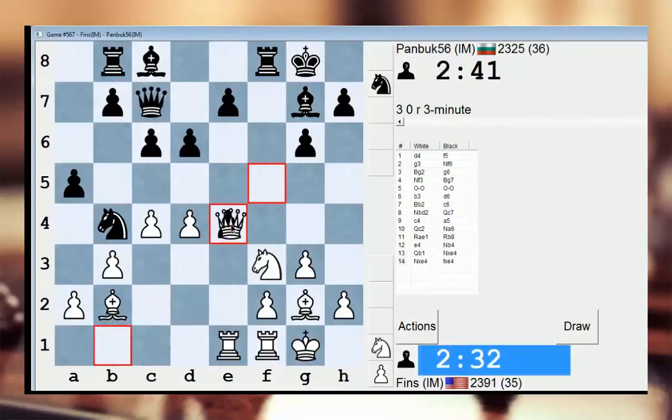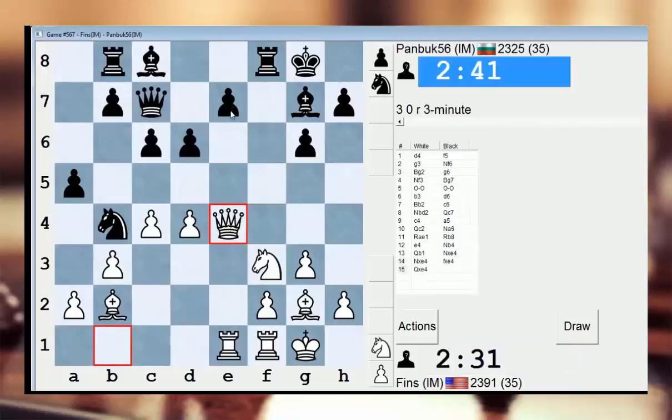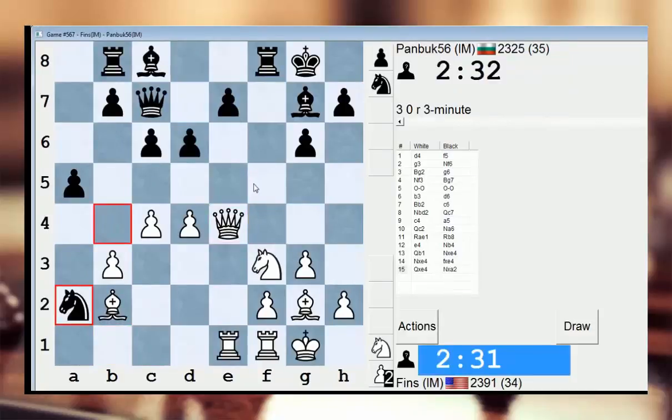After this, I can take with the queen, because if he takes on a2, e7 hangs. I think e7 would be more important than my a2 pawn. He can almost play Bf5, and then queen takes, and then try to get the bishop into d3, but it doesn't work.